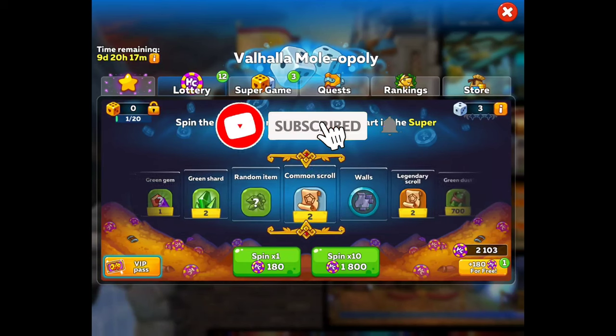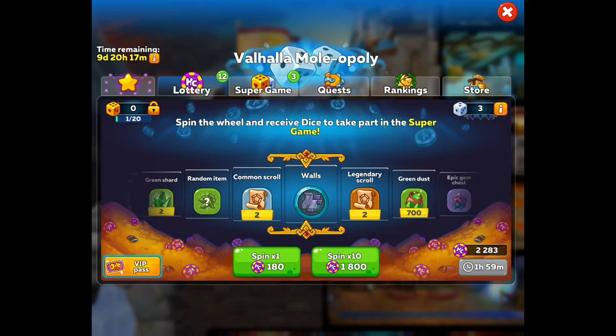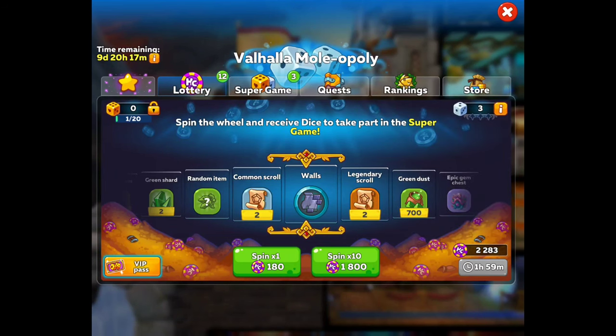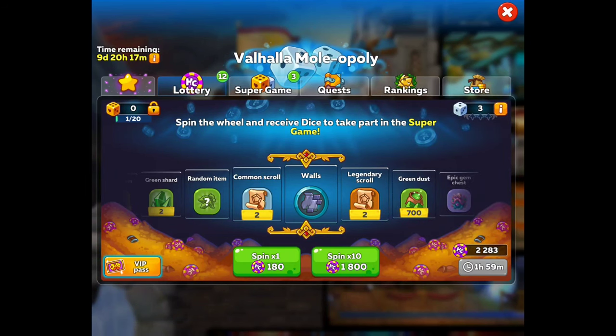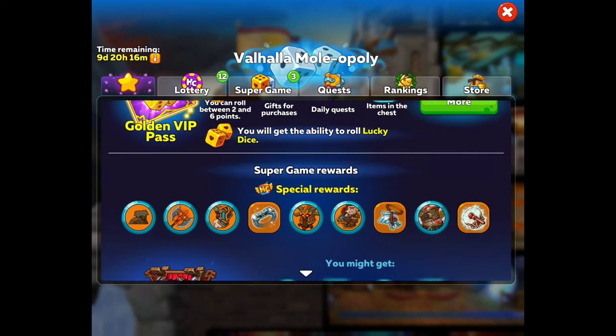Get a lot of these chips so you can spin. You can watch your little video — every two hours you can watch it, and you're going to get some of these little Hustle Castle chips. So that's what you want to get. Then we have the game board, and this pretty much breaks it down for you guys right here. You get the chips and all that good stuff.